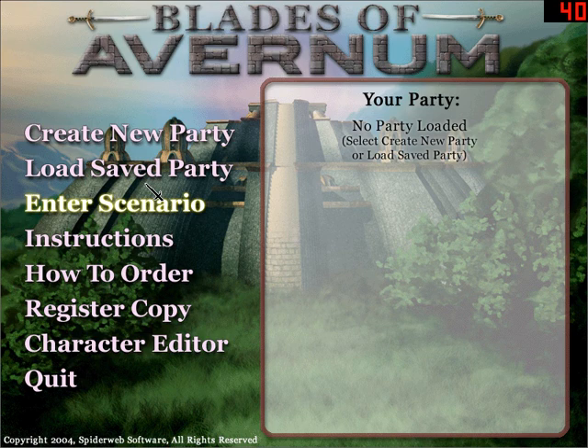This is what's known as an infinite play RPG because people make custom levels and upload them, and then you can play their custom levels. It's your basic RPG. All the Exile and Avernum games always have an amazing amount of imaginative story. The Avernum, Geneforge, and Exile games — artwork and programming — are all done by one person, a guy named Jeff Vogel from Spiderweb Software. So it's one person that did all of this, which is kind of amazing.